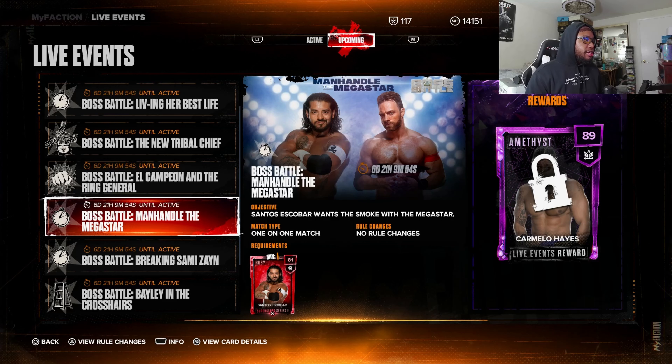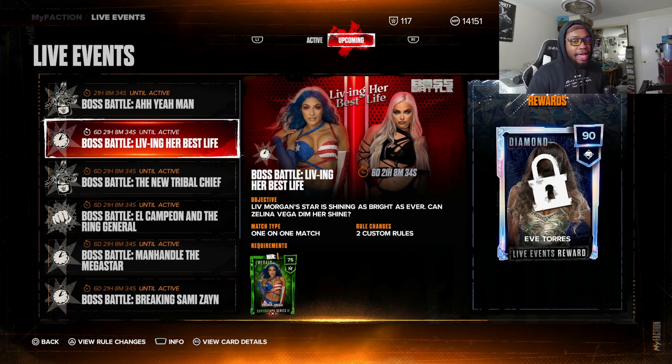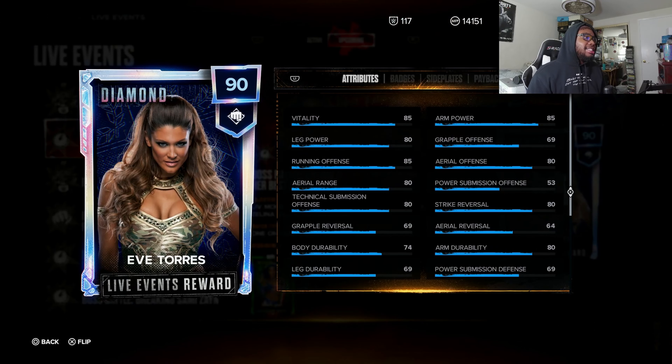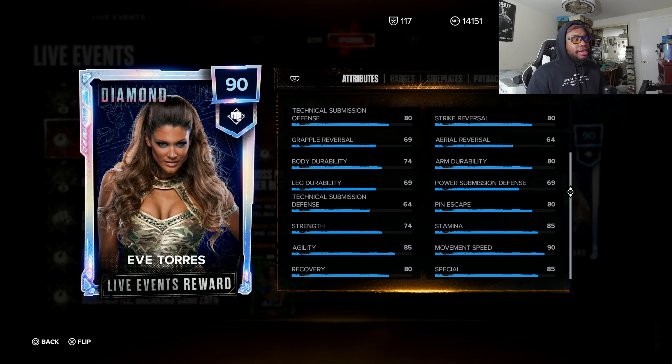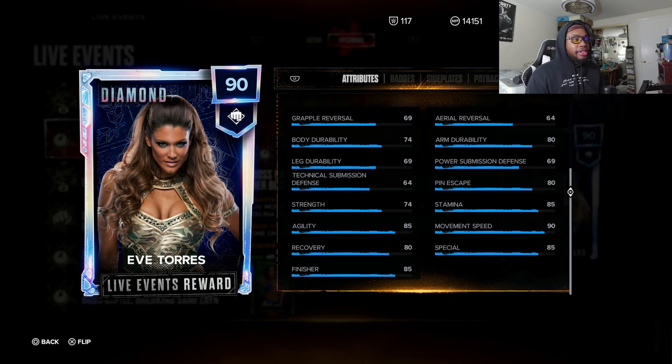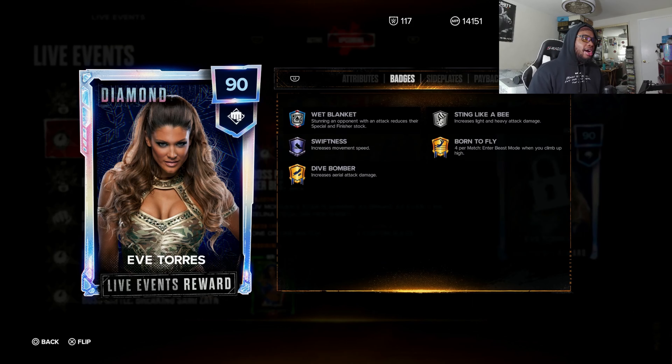We also have a Carmelo Hayes event, and there's an Austin Theory card. Then we have a diamond Eve card, and you do need to pull a Zelina Vega card from Superstar Series 2 packs. Looking at Eve's stats: arm power 85, leg power 80, aerial range 80, strike reversal 80, arm durability 80, strength 74, pin escape 80, finisher 85, special 85 — that's a bit low but with the manager it'll make up for it.